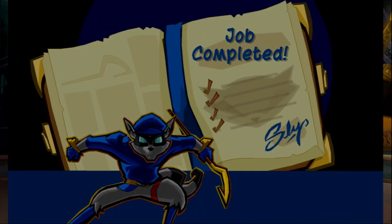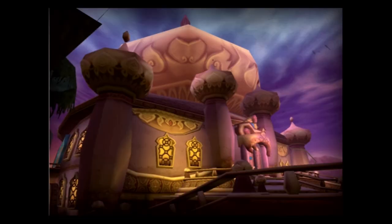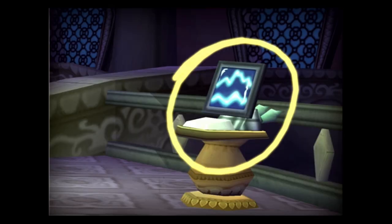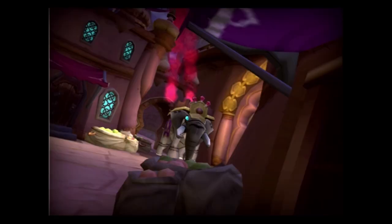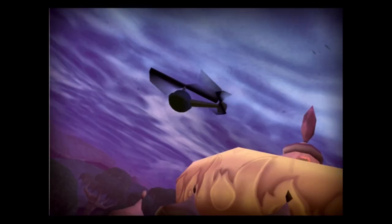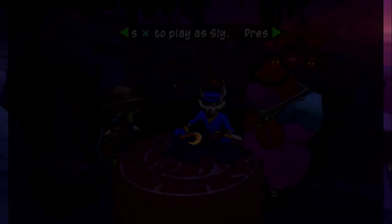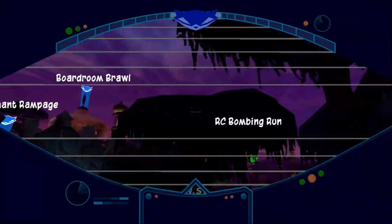There are still a lot more missions to do — Bentley has a slideshow, a PowerPoint. The plan: to get the clockwork wings, we need use of the electric winch above the ballroom. To control the device, Bentley will hack the computers in Rajan's boardroom. We'll also need an extra-strong saw blade to cut the wings off the statue — for that, Sly needs to steal gems off the headdresses on Rajan's prize elephants. Finally, Bentley will take to the field with his remote control helicopter to nullify the palace's surface-to-air defenses. That's two Sly missions and a Bentley mission up next.